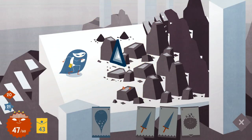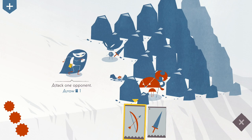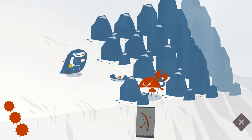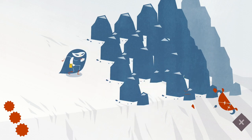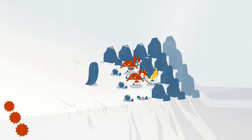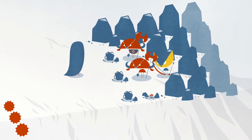On some floors, defeating all of the enemies will open an optional portal to a set of specific challenges separate from the dungeon. Within, you'll be tasked with solving a puzzle — using a set number of cards to take out all of the opposition before they deal any damage to you. Fortunately, you're allowed to mess up a few times before failing the trial, and success grants you one or more special treasure chests, which offer powerful cards.